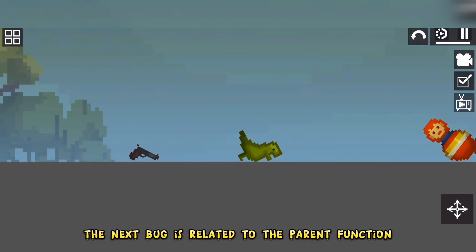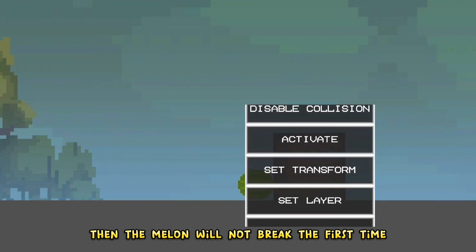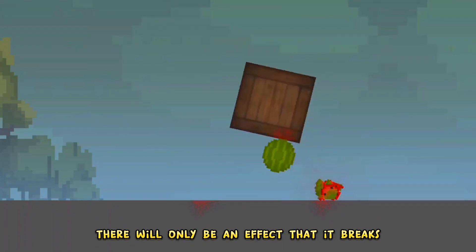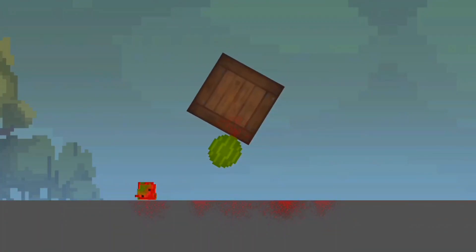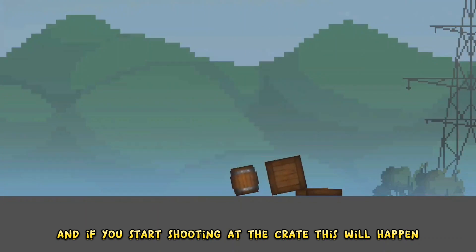The next bug is related to the parent function. If you use it to link a crate and a melon, then the melon will not break the first time — there will only be an effect that it breaks, but it will remain intact for a while. It also works with a crate and a barrel. And if you start shooting at the crate, this will happen.